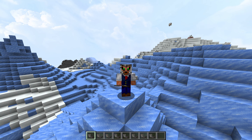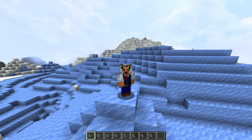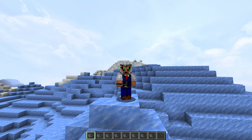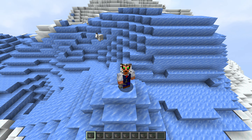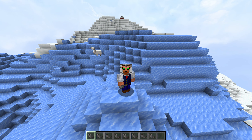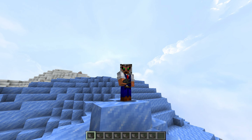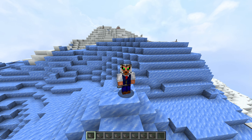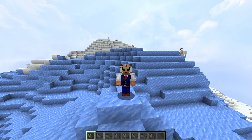The first four that I mentioned are obtained by regular goats, and the second four are obtained by screaming goats. When looking for goats, there is only a 2% chance that the goats you find are screaming goats. However, if you're struggling to find any, you can get them through breeding. Breeding regular goats, there is a 2% chance they will breed a screaming goat. If you breed a screaming goat with a regular goat, there is a 50% chance the baby will be a screaming goat. And if you breed a screaming goat with a screaming goat, it's a 100% chance.